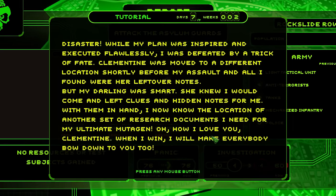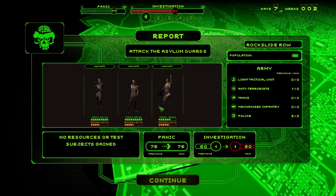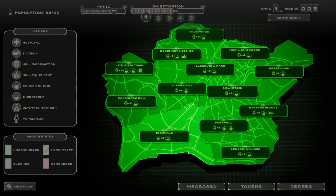But we do have a disaster. While my plan was inspired and executed flawlessly, I was defeated by a trick of fate. Clementine was moved to a different location shortly before my assault. Wait, I already saw this — oh, my save must've got reverted a little bit. So we've already did this one, but I guess it's good that we did it now because we're stronger and we'd probably use way less health. I guess my save got reverted a bit further back. Clementine's in a new location, all Mario-like.